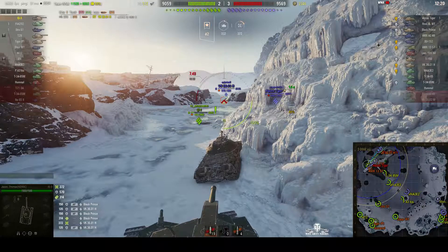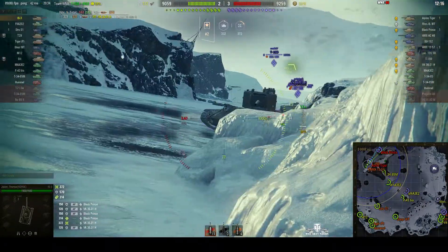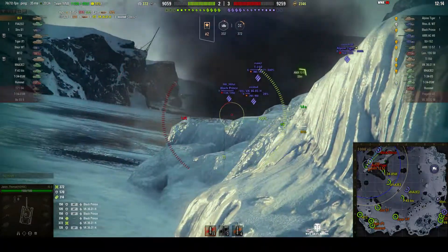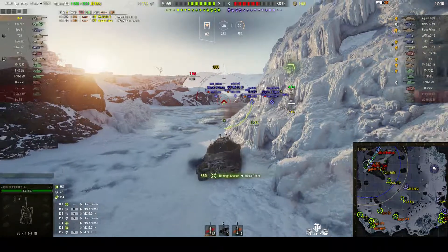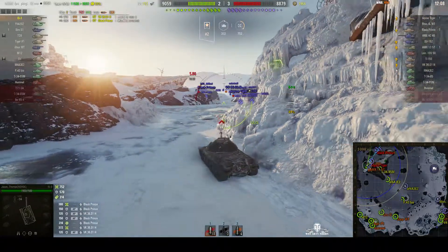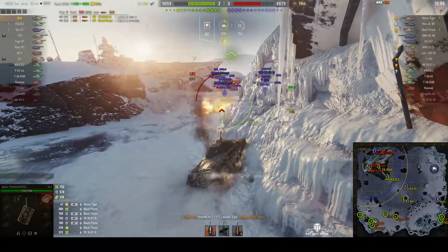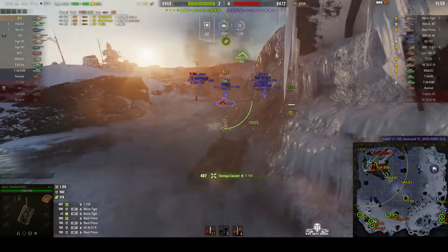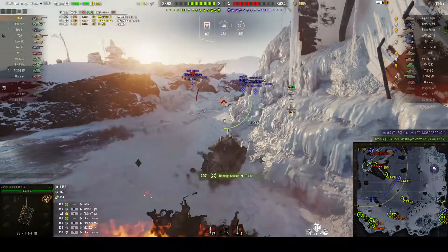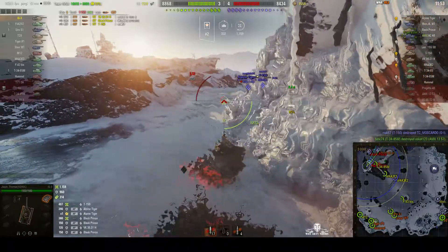That round was on the 36. We've got an OI behind us — he just fired an HE round and took 150. There's a T-150. Put a nice round into the Black Prince — a low roll but it still did some damage in just the right place. Side scraping to avoid the Alpine, who bounced his round into the tracks. T-150 comes around the corner for a high roll, but we lost the OI behind us — he took the full force of that shot from the T-150.